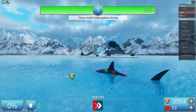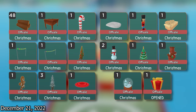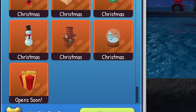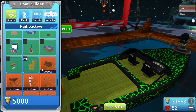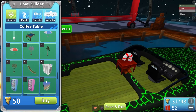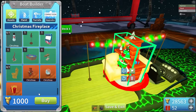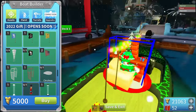Christmas Part 2 was a small update with lots of Christmas assets, including the 2022 gift which would open in the future. There are new items in the store and the gift says 'opens soon' — it will open and won't be available next year. I bought everything: logs, candy cane, coffee table, and finally the gift.